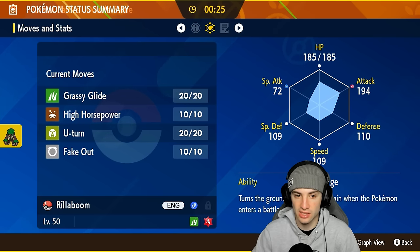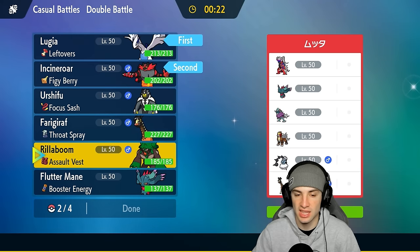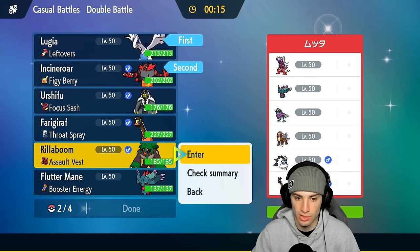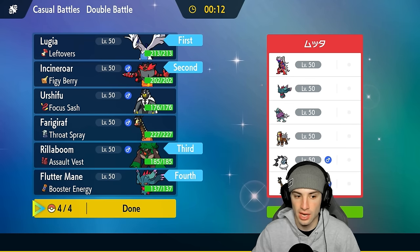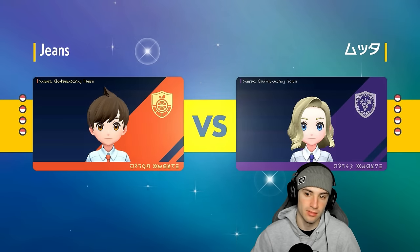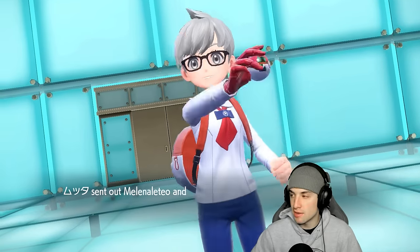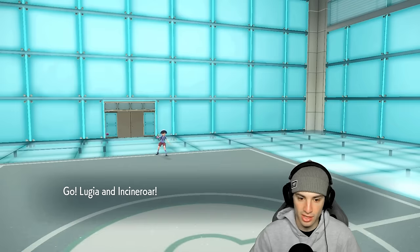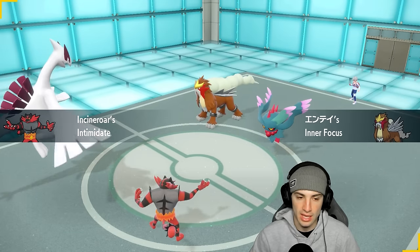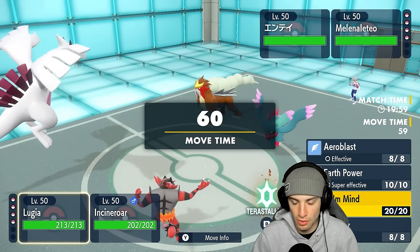One thing that could mess up my strategy is if they lead Thunderus and go for Eerie Impulse. I'm going to lead Rillaboom and my Booster Energy Fluttermane. The concern with Rillaboom is going up against sun Pokémon with fire moves — Walking Wake probably has Flamethrower, Koraidon has Flare Blitz. But if I can get off a Grassy Glide KO on Fluttermane, it'd be worth it. Entei has Inner Focus so Fake Out is an issue, meaning Calm Mind needs to get set up.